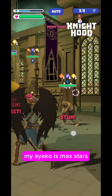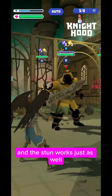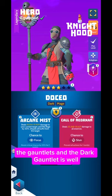Dokyo has dispel on his base power and stun on his rage, but he doesn't heal you, so it's probably safer to use Ayako. My Ayako is maxed out so she gets weakened, and the stun works just as well. I also want to talk about Dokyo because I tested the way he interacts with some of the gauntlets.